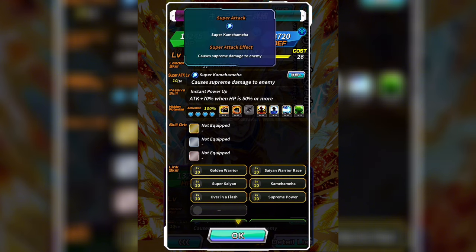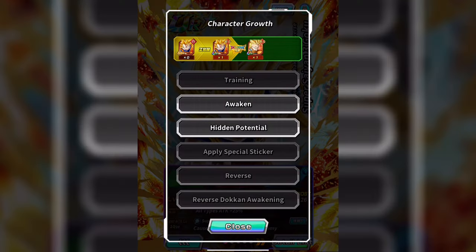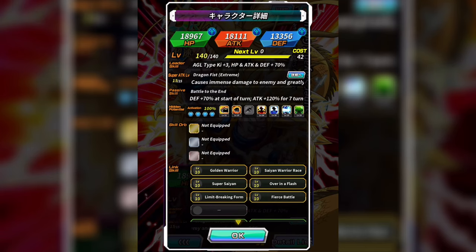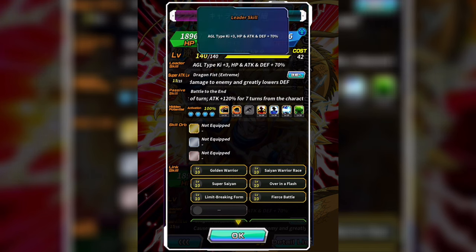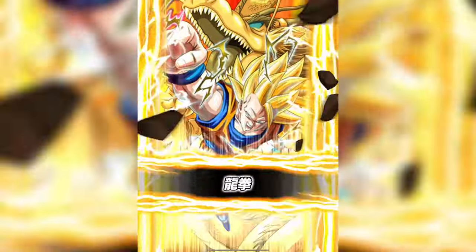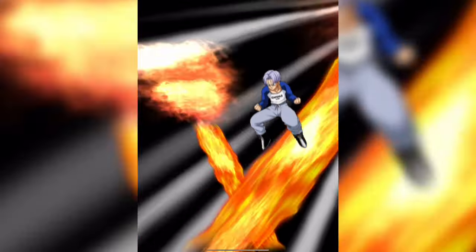Eventually this card would Dokkan Awaken into an ultra rare and eventually have an EZA, which is where the next card comes into play — the AGL Mystery Super Technique Goku. This Dokkan Festival exclusive was released on the 31st of December 2015, and on the global version that was the 5th of May 2016. For the time period, this card had one of the greatest super attacks in Dokkan by that point, which is the Dragon Fist.